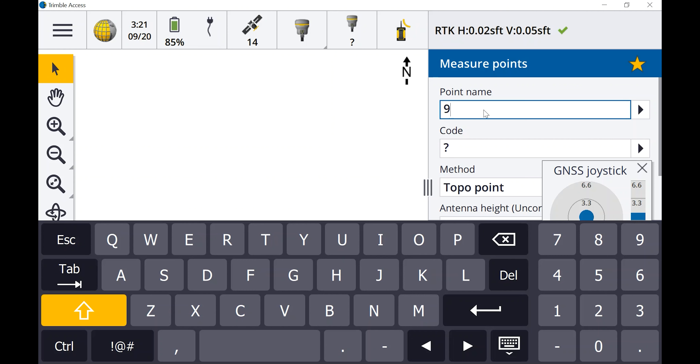If you go to About and scroll down, you'll see Escape, Legal, and Support. If you go to Support, there's the GNSS Emulator right down there at the bottom — hidden in plain sight. I would recommend opening up the joystick as well.